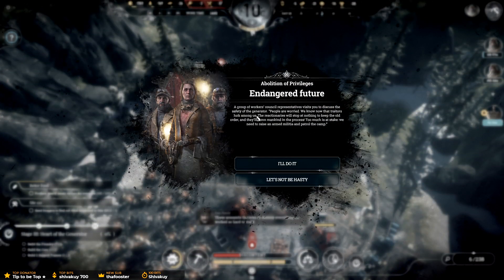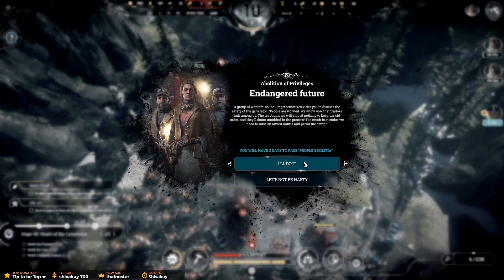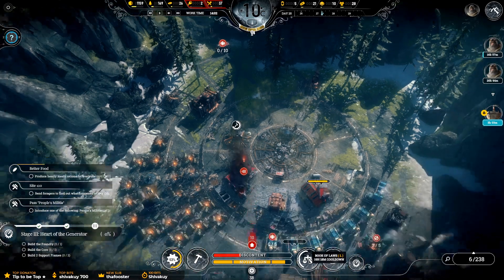Endangered future. A group of workers and council representatives visits you to discuss the safety of the generator. People are worried: 'We know now that traitors lurk among us. The reactionaries will stop at nothing to keep the old order, and they'll damn mankind in the process. Too much is at stake — we need to raise an armed militia and patrol the camp.' I'll do it — I'll have two days to pass People's Militia. I think that's quite a good thing to do next.